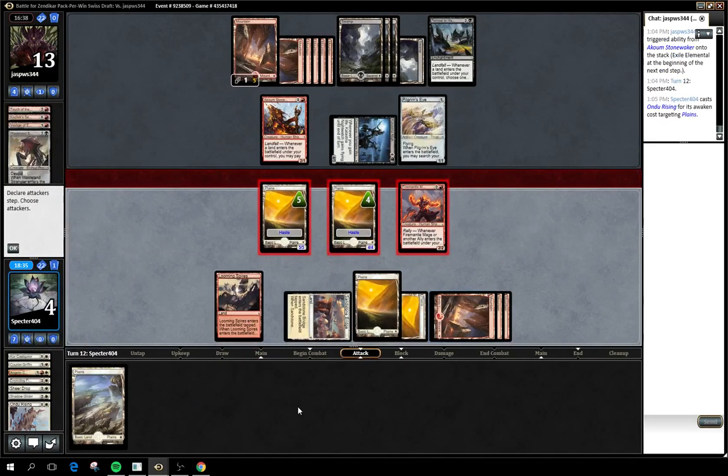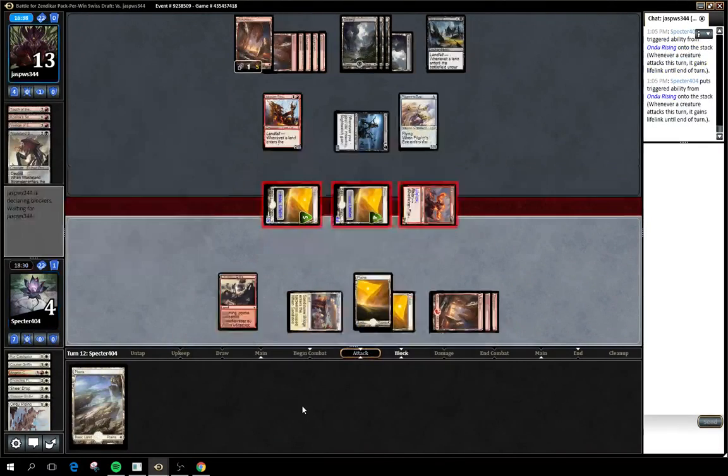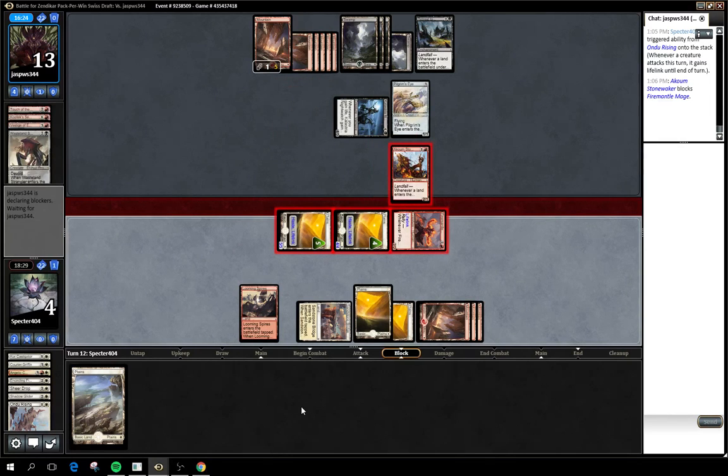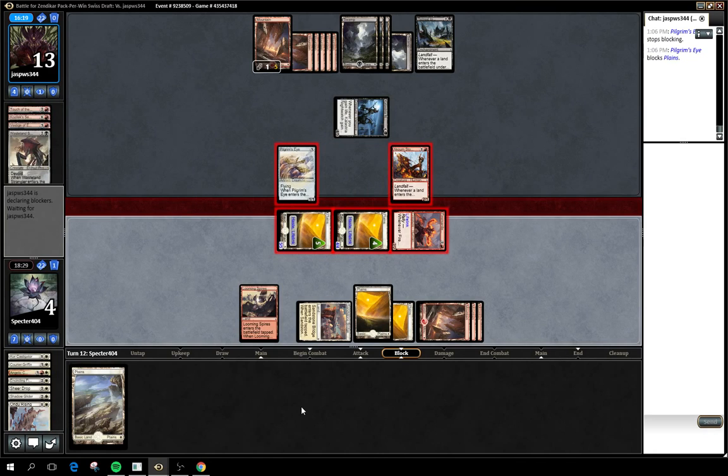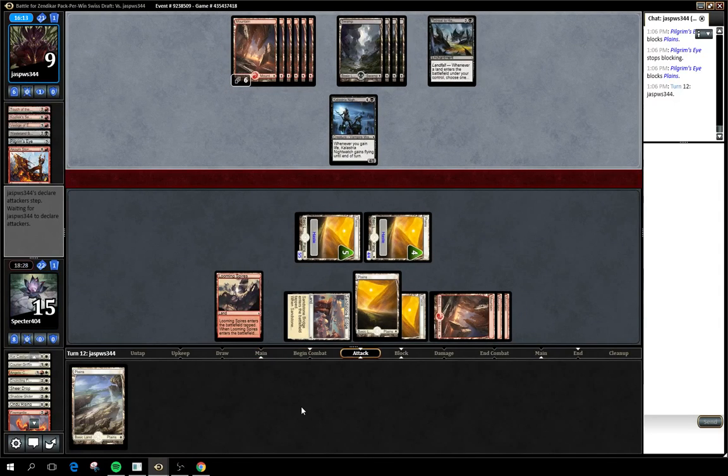He doesn't have to block — it's only for eleven — but it is a lot of damage. He is going to trade off. That I am surprised about, because that changes his land draws into much less useful. He had to preserve the life. That's very surprising — I expected him to keep the Stone Waker, maybe chump off one. I can see wanting to get rid of the Menace, but it's not that big a deal, I would've thought.